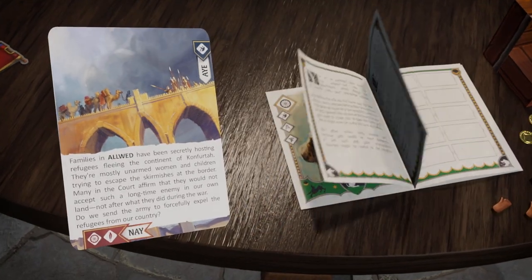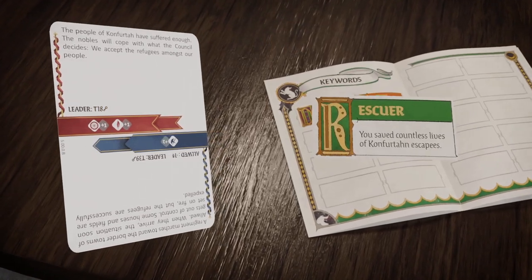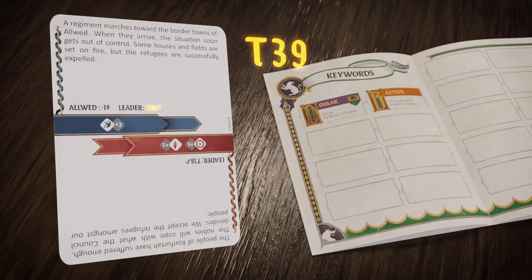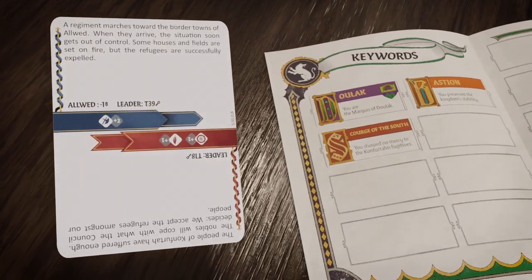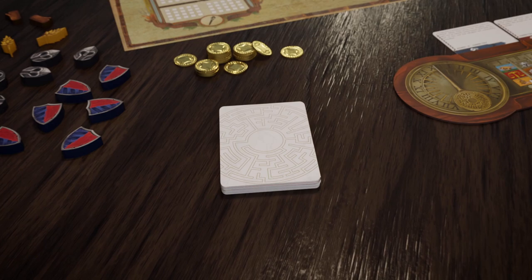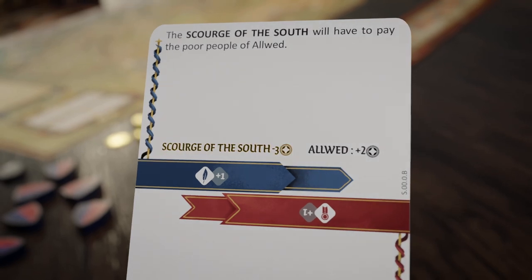But that's not all. The new keyword system allows the game to keep track of your personal choices. An unexpected act of forgiveness could secure you the eternal gratitude of the people, but a radical resolution could tarnish your reputation forever. Make your decisions wisely. The consequences of your choices will come back to reward or haunt your character later in the campaign.